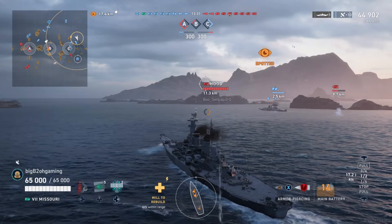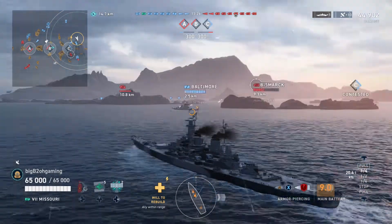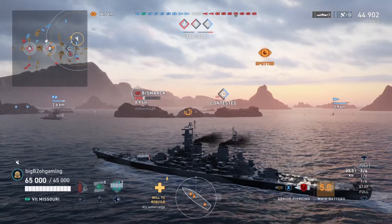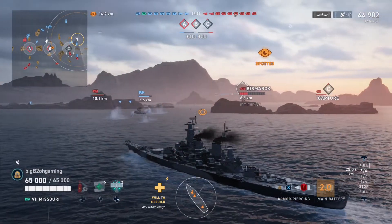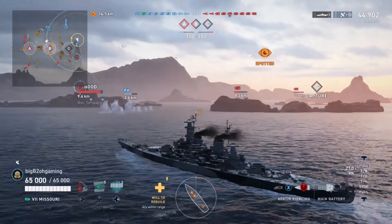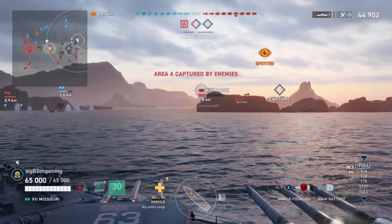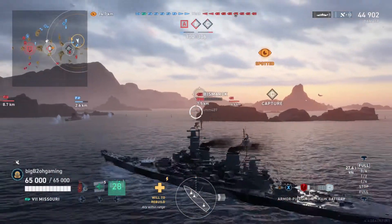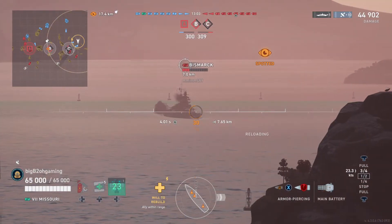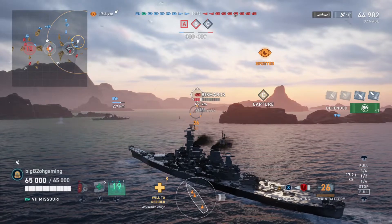We were able to citadel the Bismarck through the bow and take most of his HP — his game is pretty much ruined. There is also an enemy Hood on this flank, which is something you kind of laugh at when you see a Bismarck and a Hood trying to work together. I use my radar while pushing in just to find out what their third ship is, but nothing gets spotted.